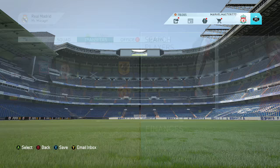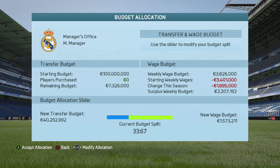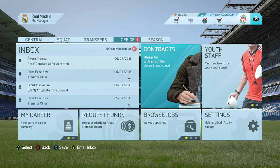As you can see the glitch worked. Now we're going to move the budget all the way to the right — something like 83/17, somewhere around there. So the glitch has worked and you can see that they've accepted.